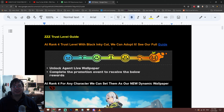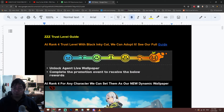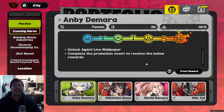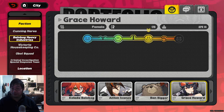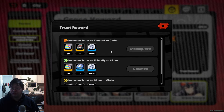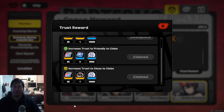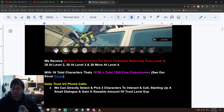Coming over to our notes — if you haven't seen our previous video which focuses on how to get and also adopt your free pet, I definitely recommend you have a look at that. We have a step-by-step guide, and this is by far the hardest trust reward, so I made a special video about it. As trust level gets higher on different characters, they will provide additional polychromes and also a special wallpaper.